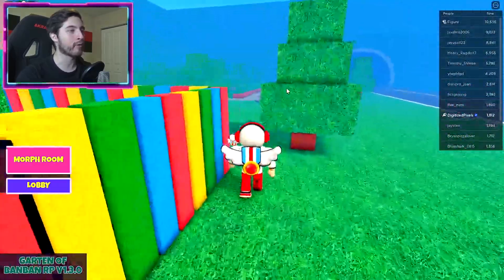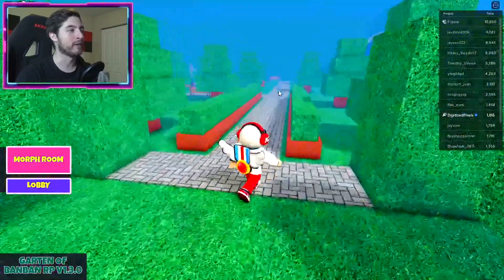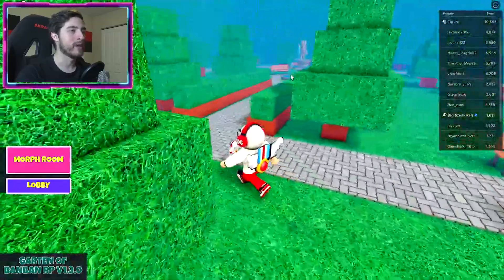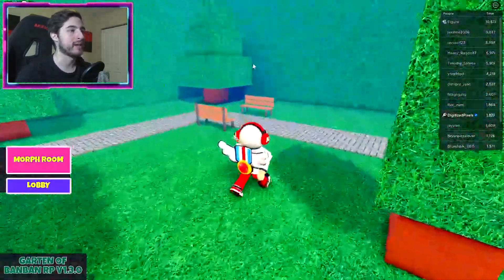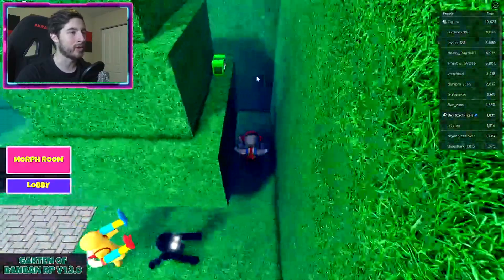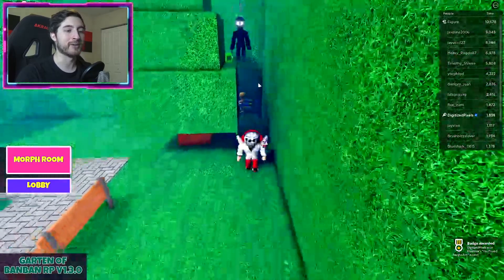Boogie Bot is going to be outside as well, inside the garden but in the very back corner. There's a big tree right over there. Click on the Boogie Bot right there, and that is how you get it.